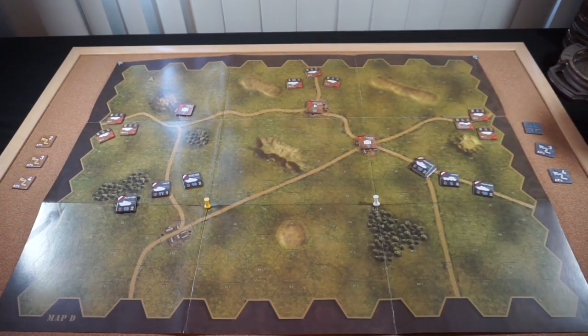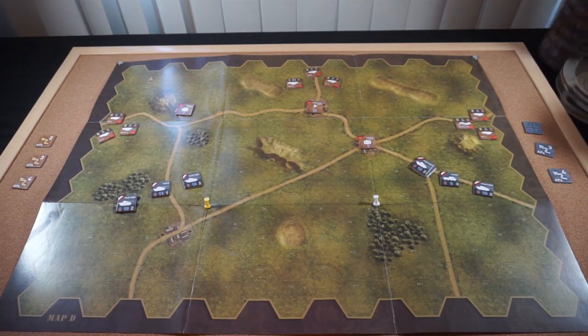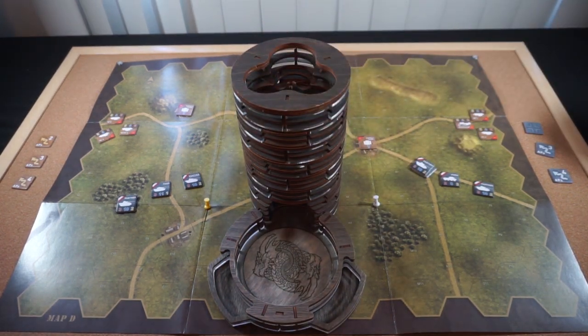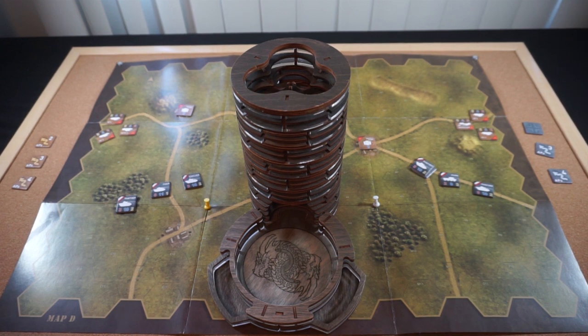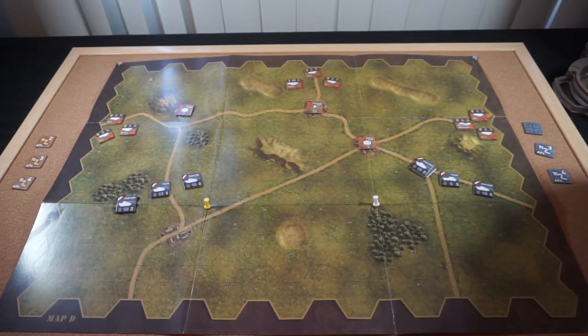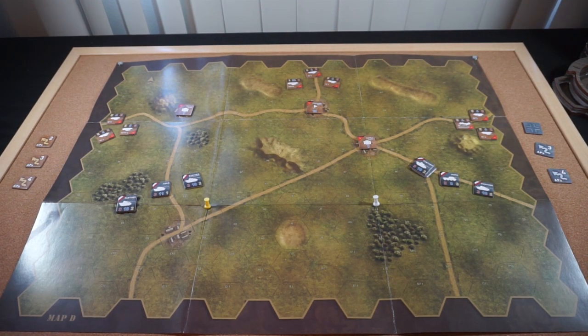So now we've spent two action points, and now we need the Dice Tower. We'll roll 1d6 — a 1 to 2 at this point will end the turn for the Germans. That's a 1, so the Germans' turn is over. Now, you may notice some of these units pivoting around. Pivoting is actually a very important part of this game, because the orientation a unit's facing can potentially cause problems in terms of determining flanking fire. But I'll detail that more when it becomes relevant. So that was German turn 1.